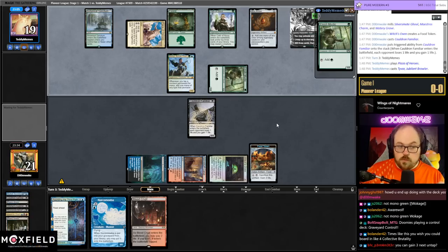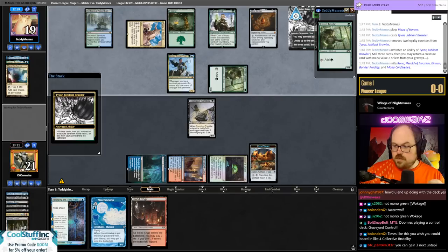The Grixis version had some middling results, and I think the shell is really good but we need to spend a lot of time working on the mana base. They're going to mill three with Tyvar and hit Rona — that can't be good for us. Chat, I am in danger.